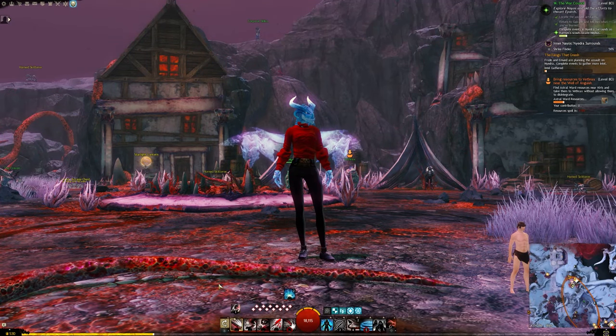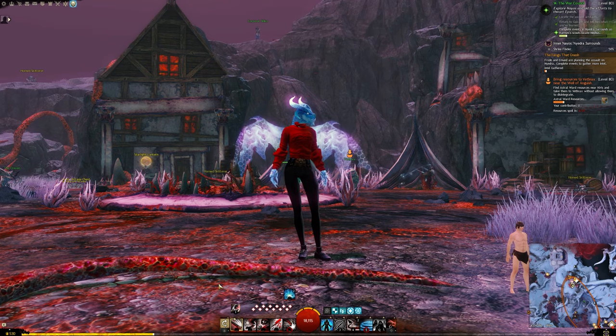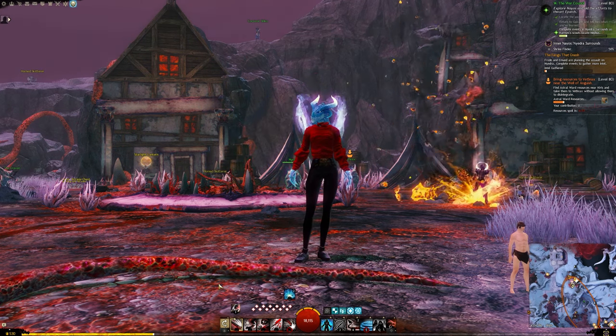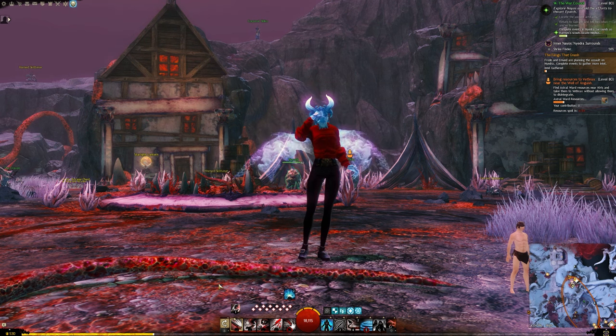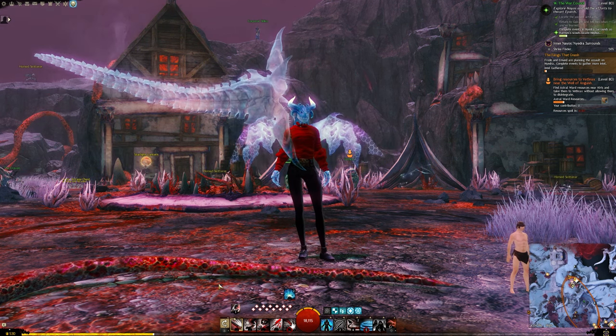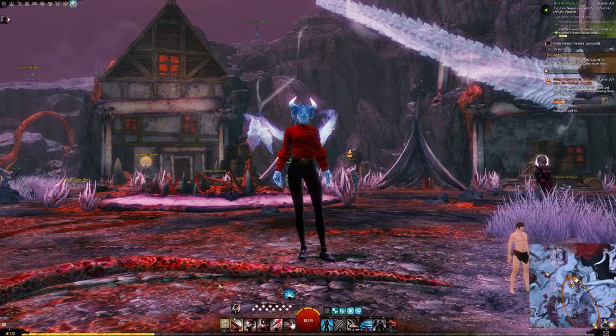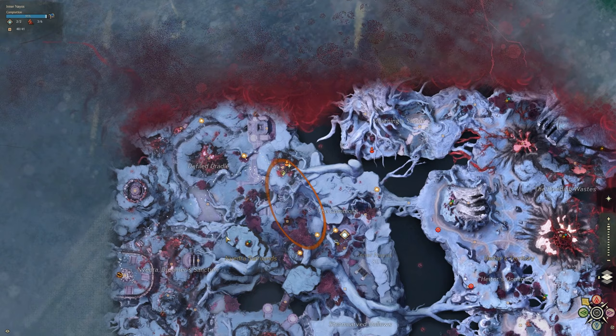Hello everyone! Today I'm going to go over the Shrine Finder Achievement found in Internaos. There are 12 in total, so timestamps below in case you need to skip around. For all the shrines, you either need to pick up a rock or pick up a branch and smash nearby crates, then open the chest to get credit. To get started, here's our first one.